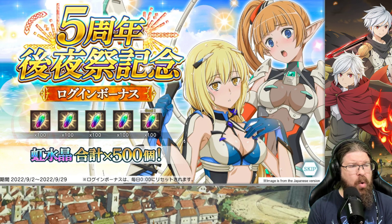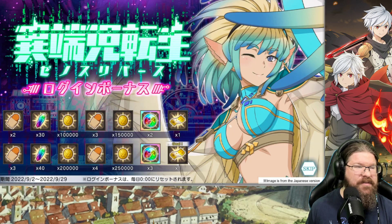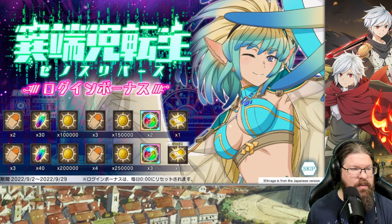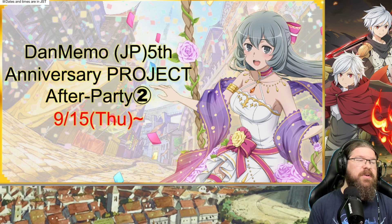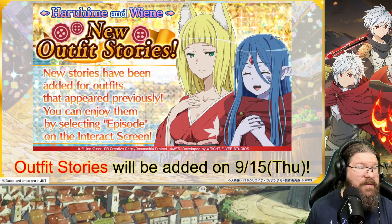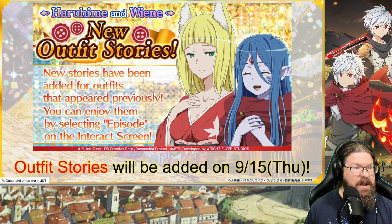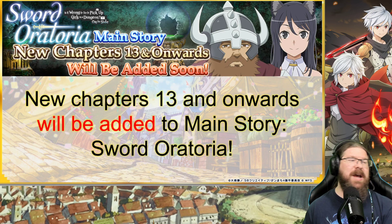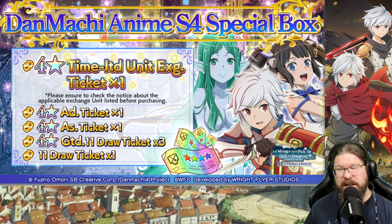500 Iris just for logins — very nice. That's part of the fifth anniversary aftermath. Here are the new login bonuses we're going to start getting this week. There's 70 Iris and three-star tickets in there. Then the fifth anniversary after-party two starting on the 15th — new outfit stories have been added for outfits that appeared previously. Sword oratoria main story new chapters 13 and onwards will be added soon. That's more free-to-play Iris.